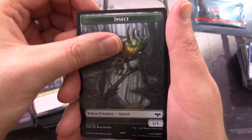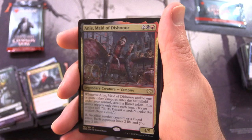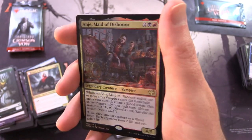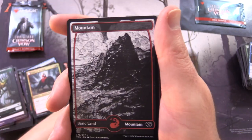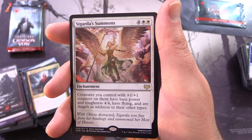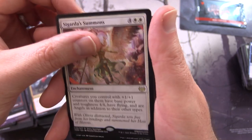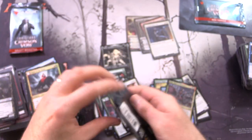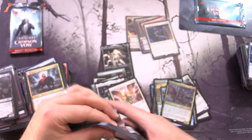Nice flavour on that as well. An insect, a foil, and yay - Maid of Dishonour, a nice foil rare. A Mountain and Sigarda's Summons - love the artwork on that one as well. Another showcase. We're down to two packs and then it is box topper time.